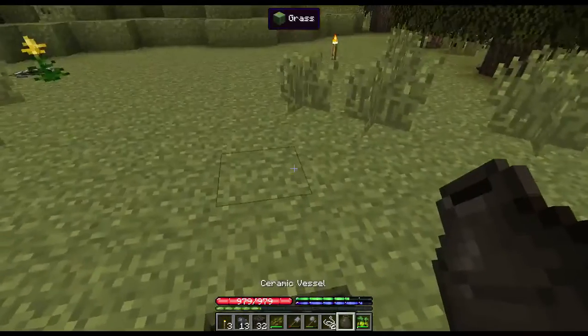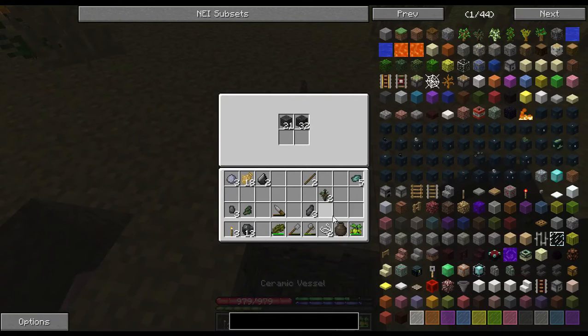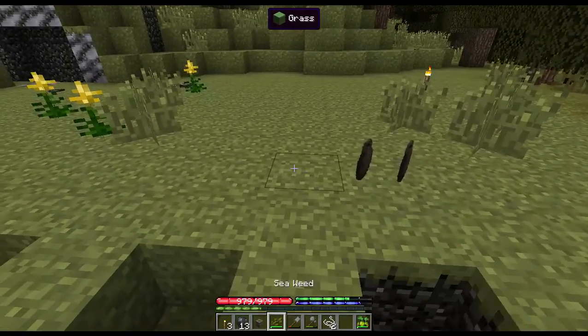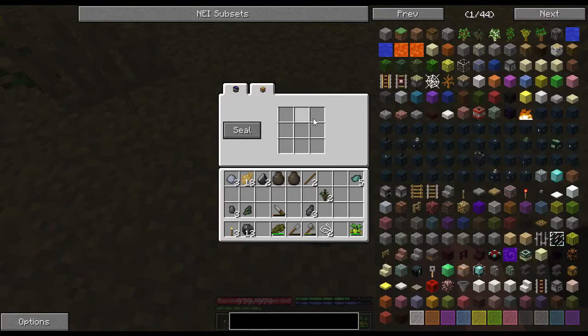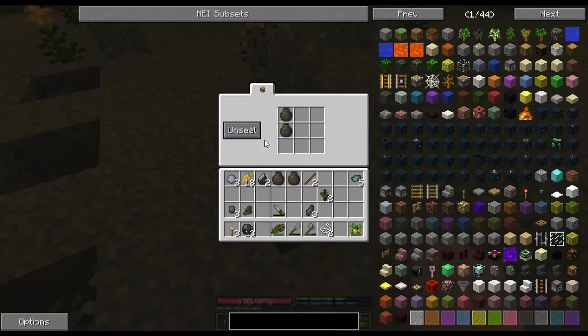All right, these are our vessels — they hold four things, so we can throw our dirt in there for now and store it right on the ground with the gravel and more dirt. These are nice to keep a couple of around in case you need to store things; I like to keep food in them. This is the large vessel — it can collect water if it's unsealed. You can store vessels in them, put things in your vessels then put it in here, and then seal it.